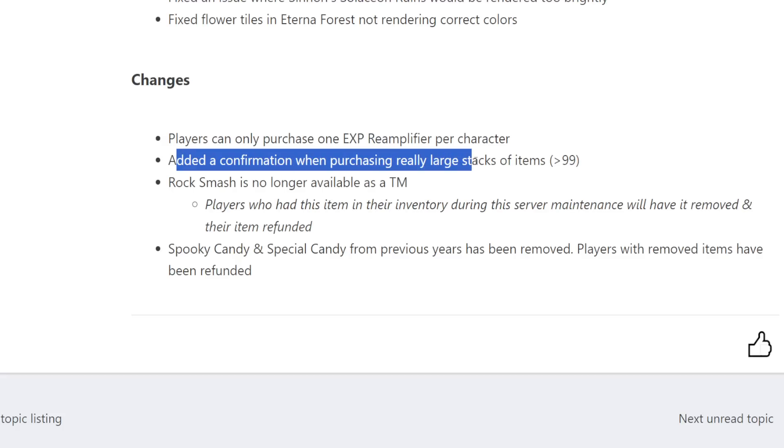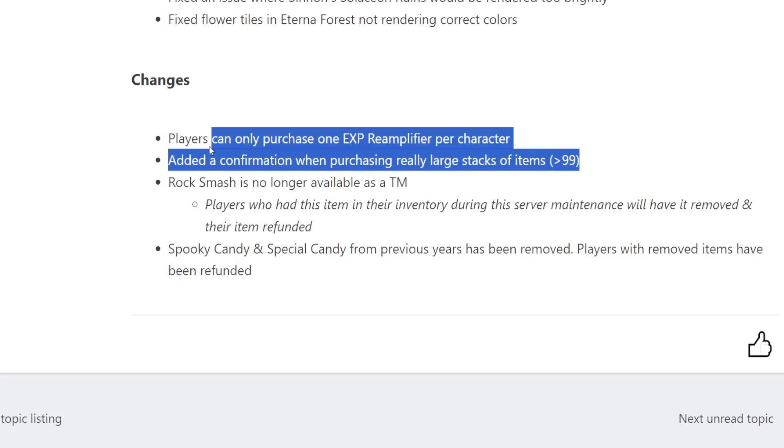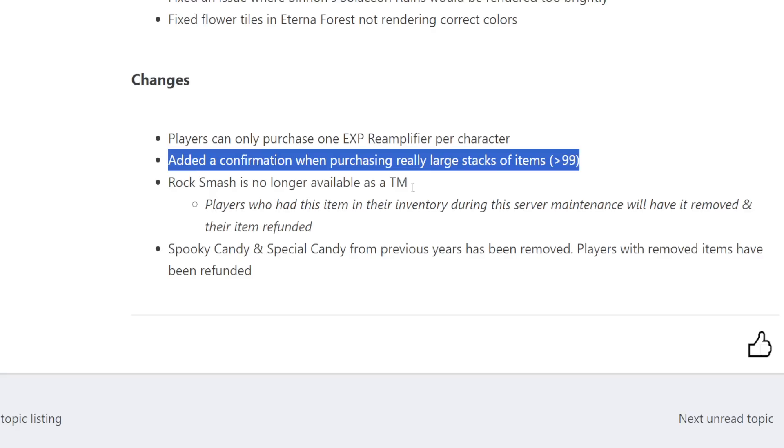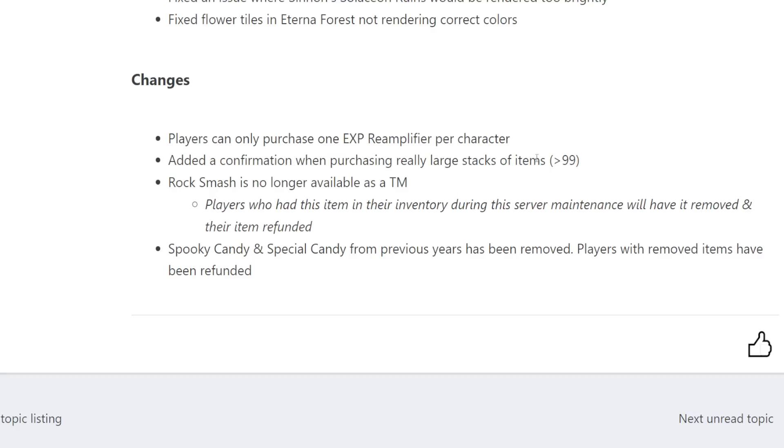Added a confirmation when purchasing really large stacks of items. A lot of people were muscle-memory used to running to the PokeMart and just buying max Pokeballs — like 100 Pokeballs for maybe 20k. But now if you made that same mistake it could be 200k, or for max stacks of certain items it could be a couple million. When they changed the stack quantity a couple patches back from 99 to 9,999, a lot of people accidentally bought way too many things — so this confirmation makes a lot of sense.